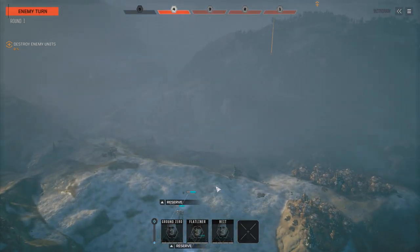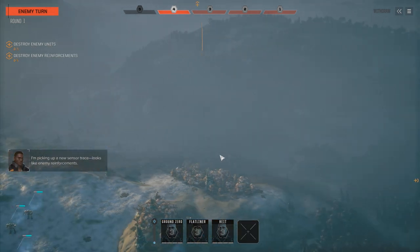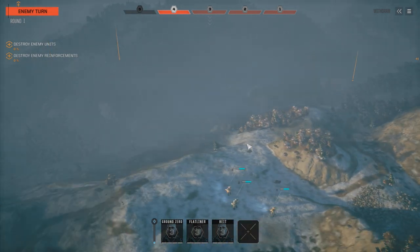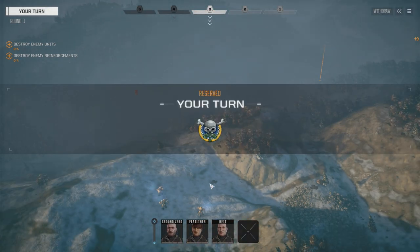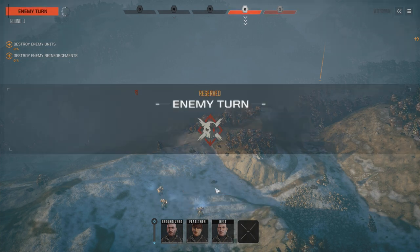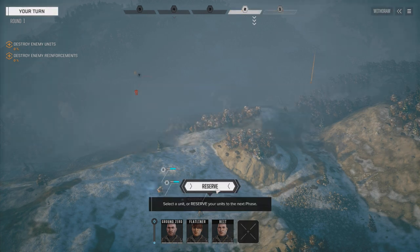We're going to reserve back to turn one like we always do here, see if they move at all. I'm picking up a new sensor trace — looks like enemy reinforcements. And I was right about the reinforcements. So now we've got two targets to take care of. At half skull, chances are there's probably about six in total — three and three. We're still going to reserve back to turn one; we want to see if we can get some more blips on our radar.